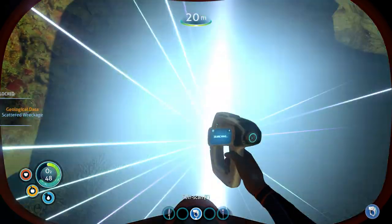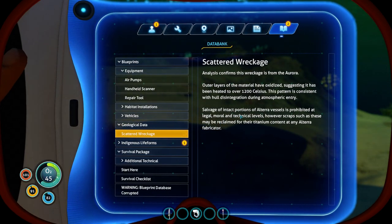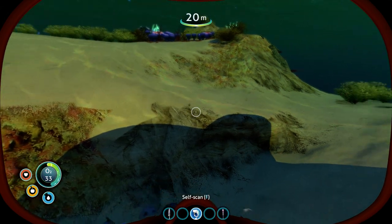You can scan pretty much everything. It has some interesting information — like it says these you can reclaim for titanium. The coral, it'll tell you under assessment it's used for bleach fabrication.